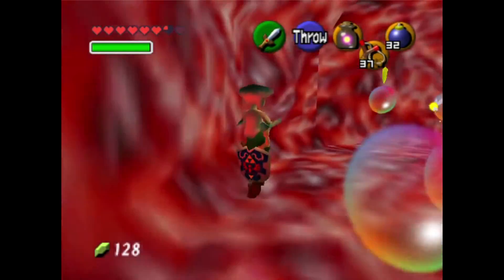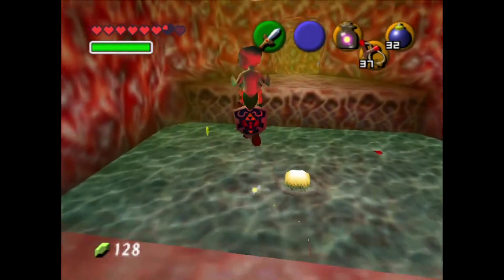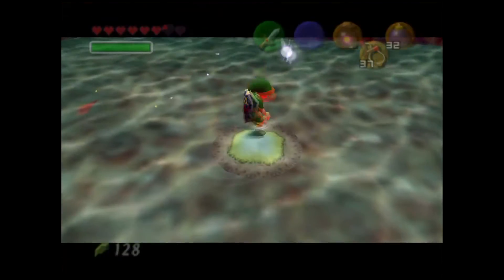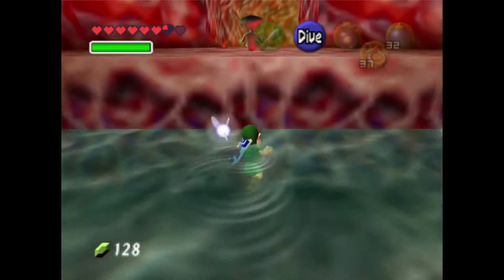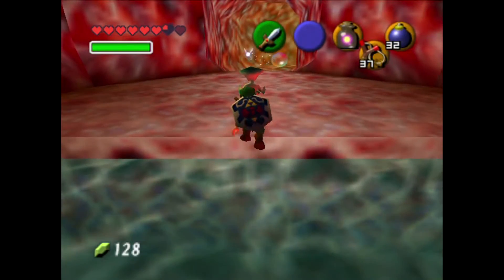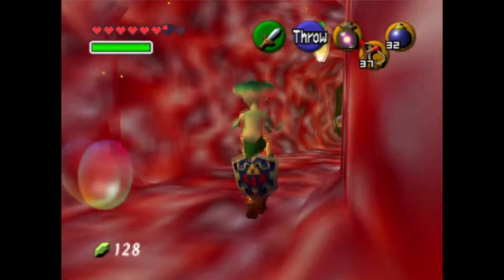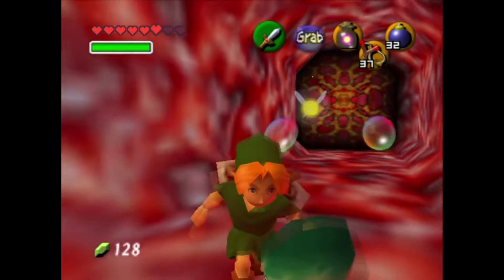She'll die. What? Are you spoiling things? Am I? Or am I lying? Or am I lying about lying? Are you? I do have a plus six to deception on my D&D sheet. What's your insight? Don't know, to be honest. Also you can throw her on the switch — it's just a fun thing to do.